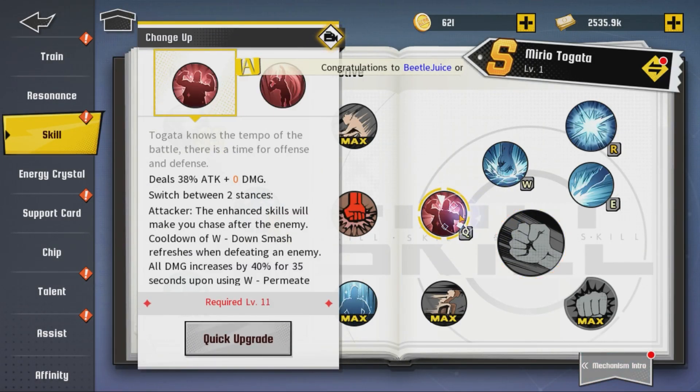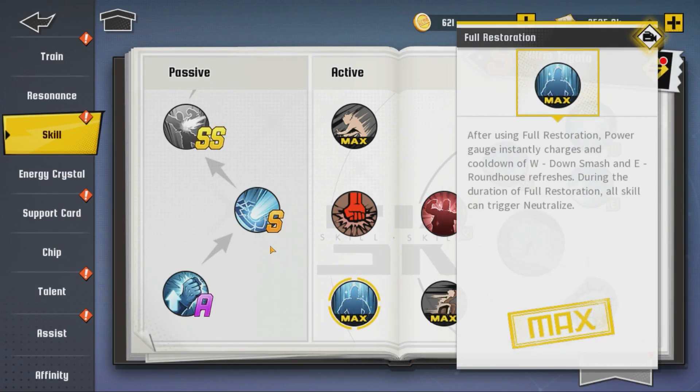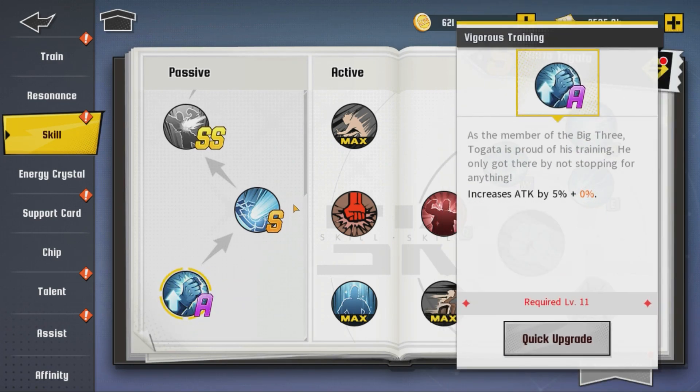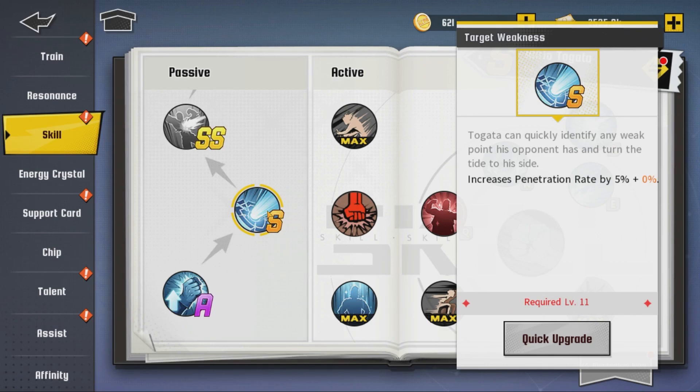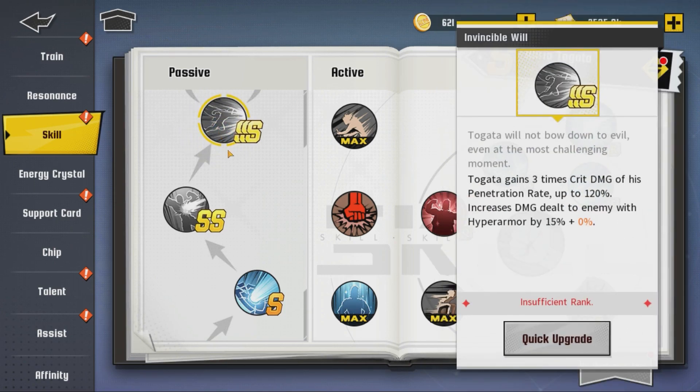We do have his kit here to give you the breakdown. When a charge is - this is the charge up and this is the permeate counter, two different things. These are his stances. This is his passive. S basically increases attack by 5%. S increases the penetration rate by 5%, plus 0% when you level up. SS gains one stack of charge after landing a hit, 40 second cooldown. Gains one stack when Q permeate counter lands, also inflicts 5% damage increase up to three stacks for Lemillion. SS seems pretty good. SSS - Togeda gains three times crit damage of his penetration rate up to 120%, increases damage dealt to enemies with hyper armor by 15%.